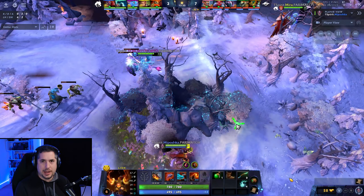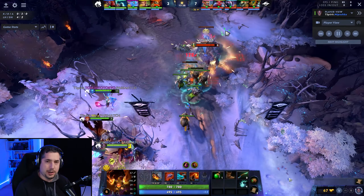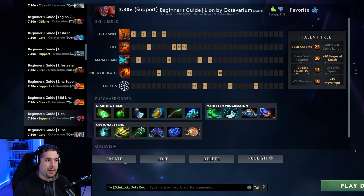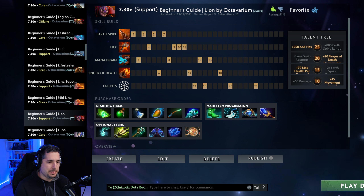For position 5 hard support, Lion is seeing some play in the DPC pro meta. Lion is a very popular hero amongst all players at all skill levels, and he's also great for relatively new players because he provides a stun, a hex, a consistent presence with Mana Drain in the laning stage, a fantastic ultimate with Finger of Death — overall just an absolutely fantastic hero to play.